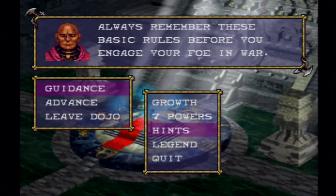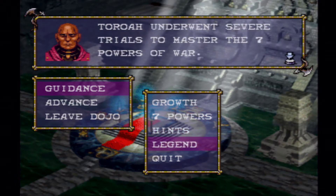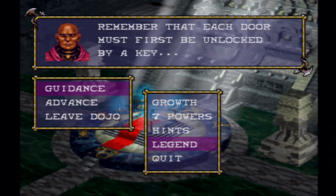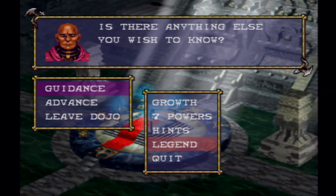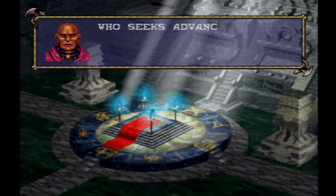Always remember these basic rules before you gauge your battle. The dojo also mentions that Toro underwent severe trials to master the seven powers of war. If you seek the true power, you must undergo the six trials just as Toro did. Remember that each door must first be unlocked by a key — which means we're going to be finding some keys later on.